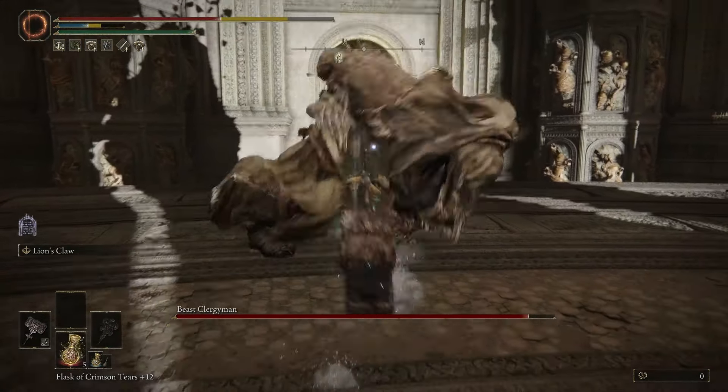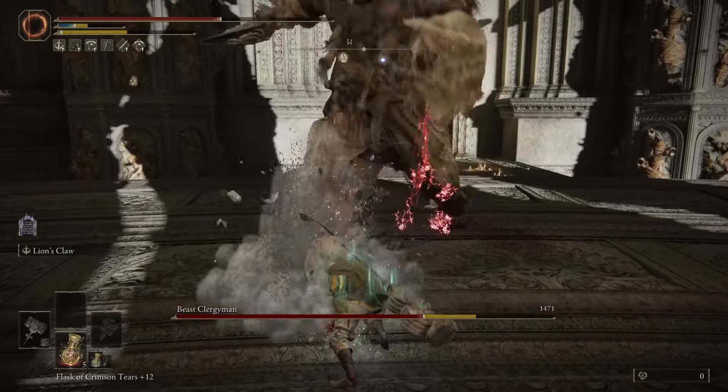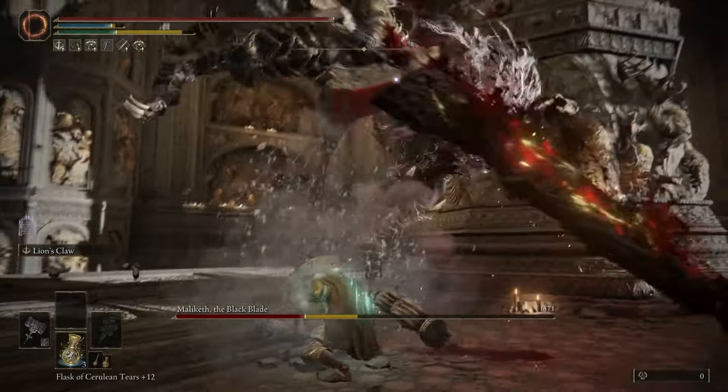That's the whole gist of the weapons. Basic attacks for every regular enemy in the game, and use Ashes of War for bosses. You can basic attack bosses as well — it still does a really solid amount of damage — but using Ashes of War makes the fight much quicker and easier.